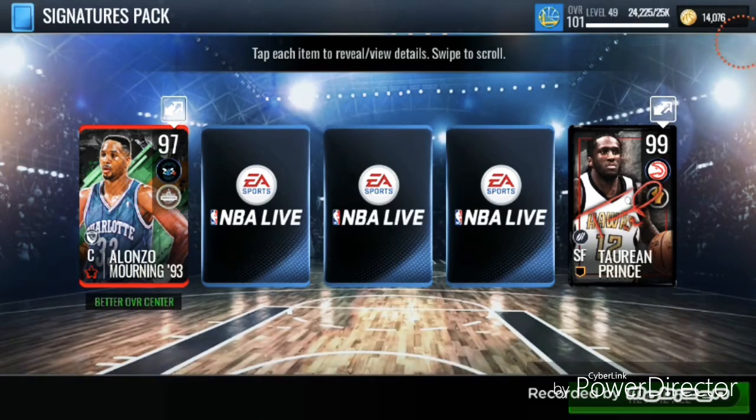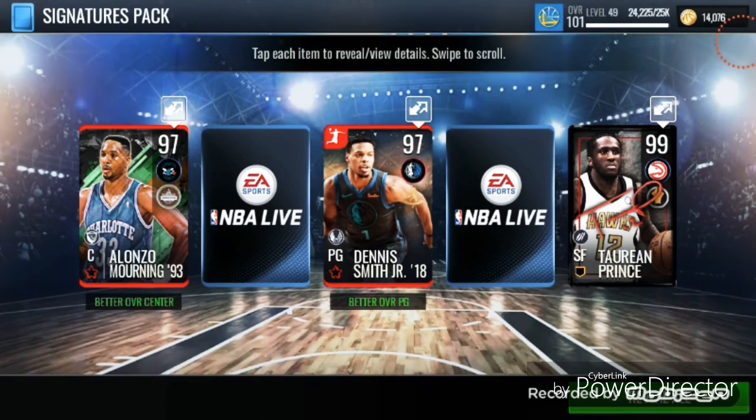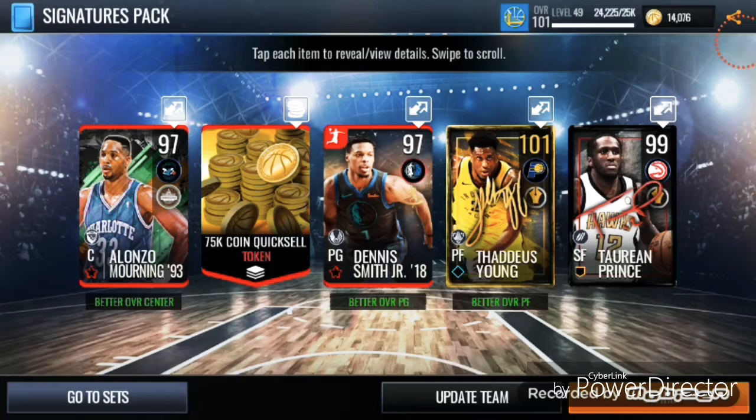Alright, so I pulled a 99 Teron Prince, Alonzo Mourning, and a 97 Dennis Smith Jr., a 75,000 quick sell, and a 101 Thaddeus Young. So those are the players I pulled right here.